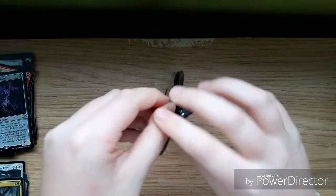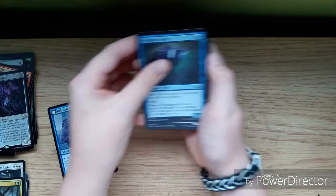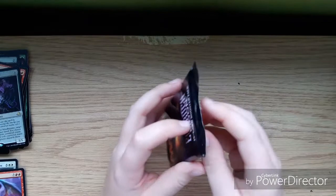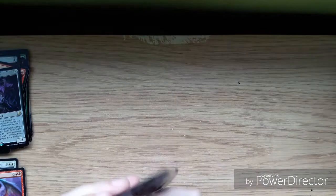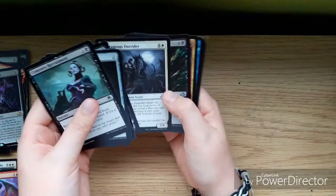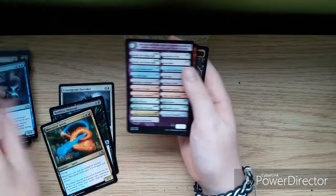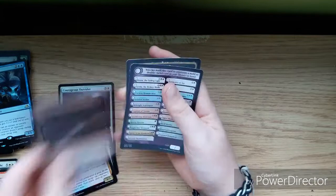Last pack of the second pile: a Grizzled Angler, Niblis Herald, Dusk Feaster. Then: Courageous Outrider, Ruthless Disposal, Mercurial Geist, and Niblis of Frost, plus a foil Stensia Banquet. So far we've had some good mythics — pretty good going on prices — and as I said, this is my first booster box so I'm doing quite well.